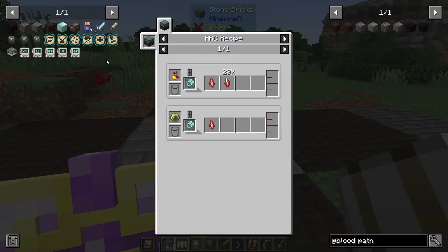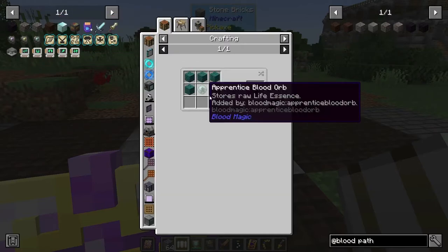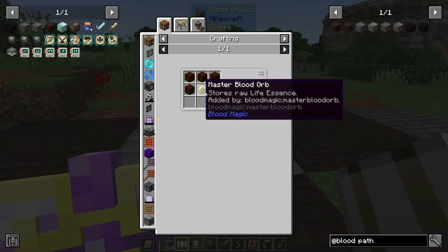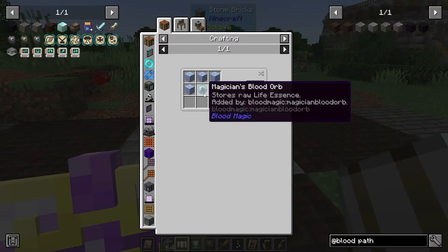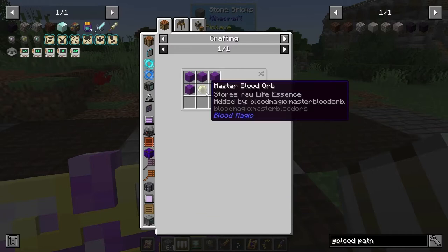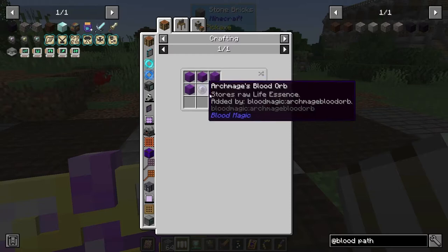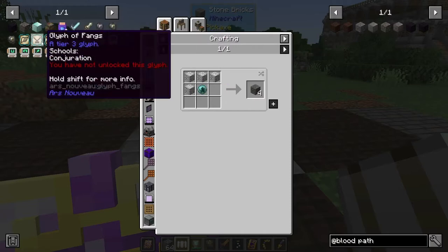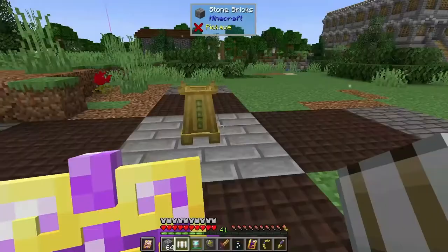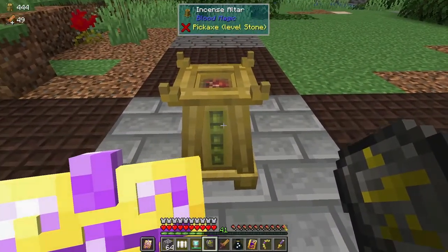I already made the wooden paths — just some wood and the orb to make the wooden path — and the stone is any stone and the orb. These are also tier-based so you have to have those accordingly. We got those done.